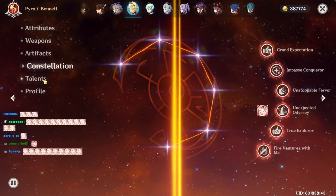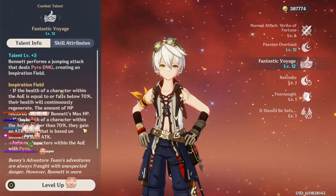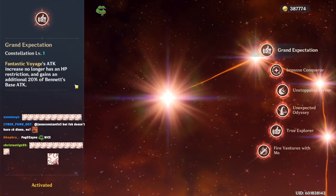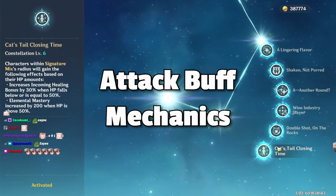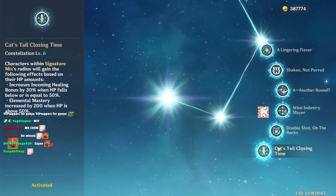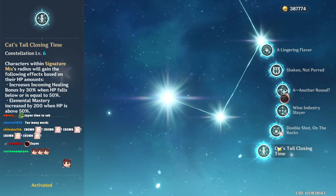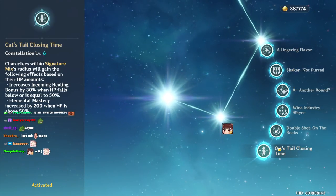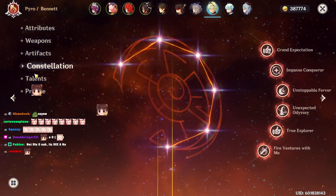Bennett's ult has an innately similar function: below 70% health it heals you, above 70% it gives an attack buff — solved by his C1 which gives the attack buff regardless of health. One thing people don't know: you don't actually have to stay within the field to get the buff. How Bennett and Diona's buff works is every time the ult ticks, you get a lingering buff that lasts around two to three seconds, so you don't have to stay in the field.